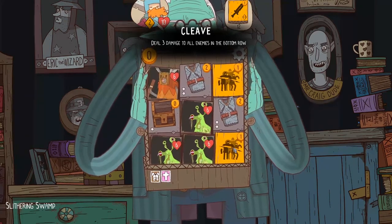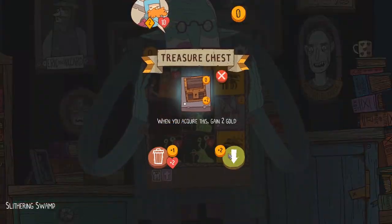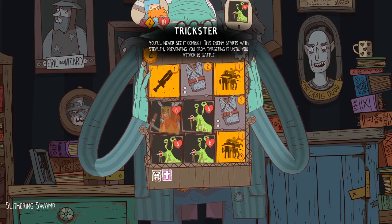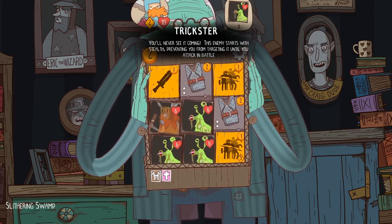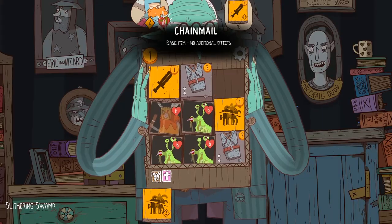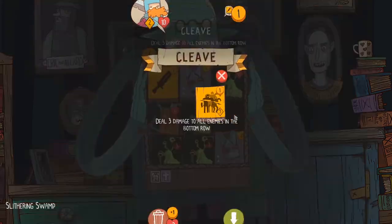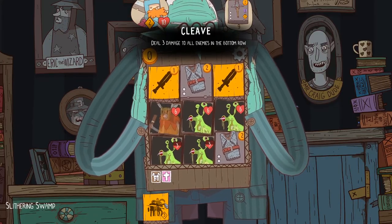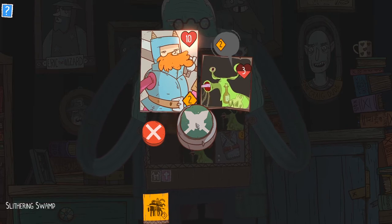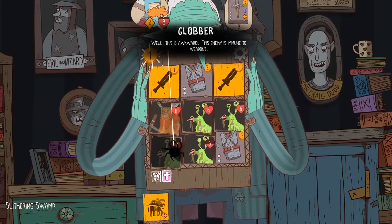This is dealing damage to all enemies in the bottom row. Oh, I don't have any coins yet — now I do! Whoa, what's this dude's deal? Starts with stealth — oh no. Let's do this. Use it now? Kablamo! Nice! I can actually take out both of these right now, or I can wait and get this one in the bottom row. Let's attack this one — I'm seeing the strategy here, this is actually pretty cool. And you're dead. And you're dead. Nice.